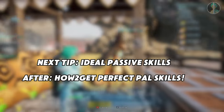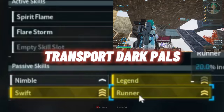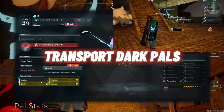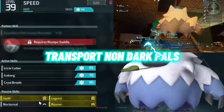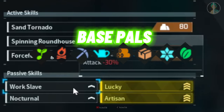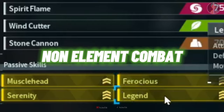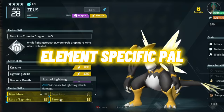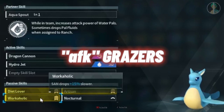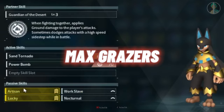The next part goes fast so pause if needed. Dark pals do not need Nocturnal for normal tasks. For normal work powers, slot Nocturnal in place of Nimble. For base powers you want Lucky, Artisan, Workslave, and Nocturnal. For non-element combat go Trial plus Legend. For element combat you can go Trial plus element, or Muscle Head, Serenity, and Legend. For AFK grazers or farmers you can go double Sanity, Artisan, and Nocturnal — though if Nocturnal doesn't work for you, swap it out for other perks.